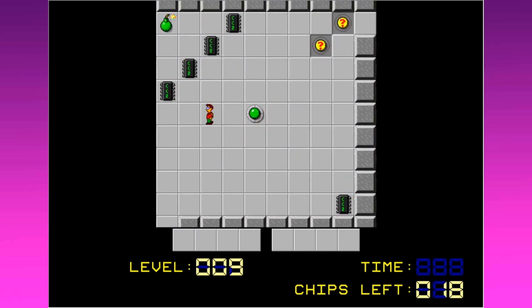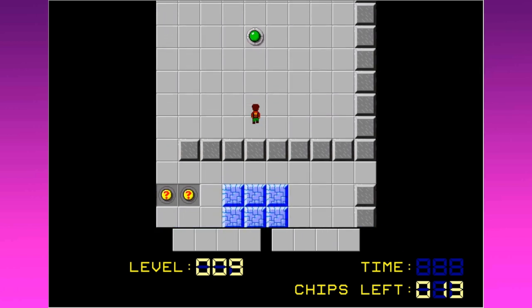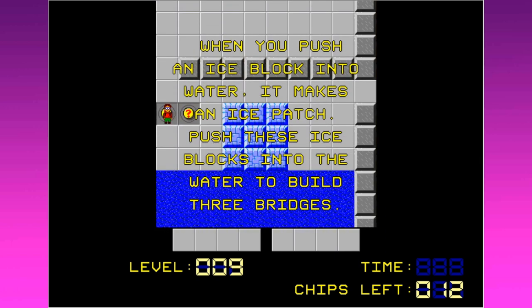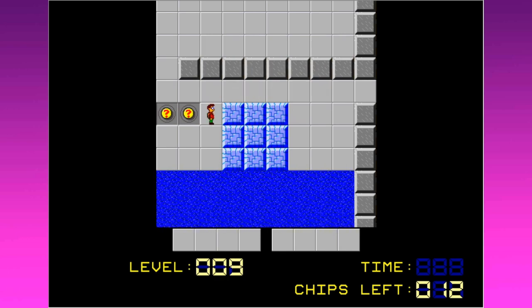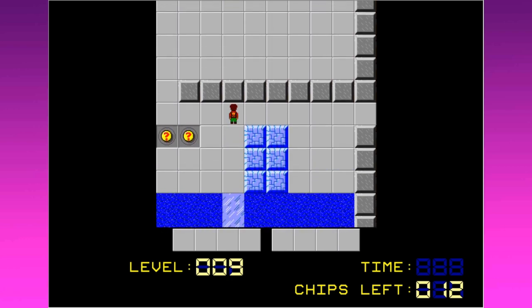Let's get the others, and then there's one straggler left after that. Kind of lame they put that one in the corner - now I gotta walk all the way up for it. At least this isn't a timed level. When you push an ice block into the water it makes an ice patch - push these ice blocks into the water to rebuild three bridges. More than one ice block can be pushed at a time.